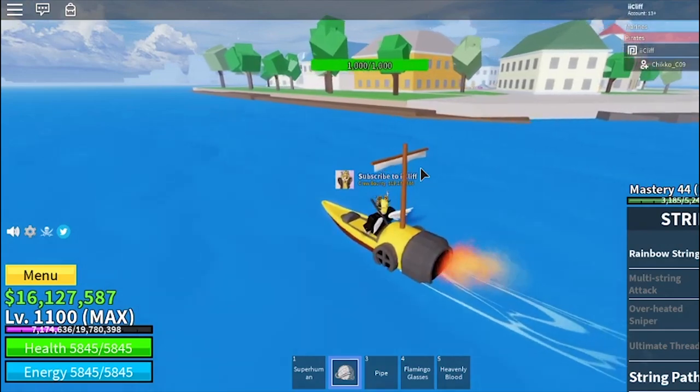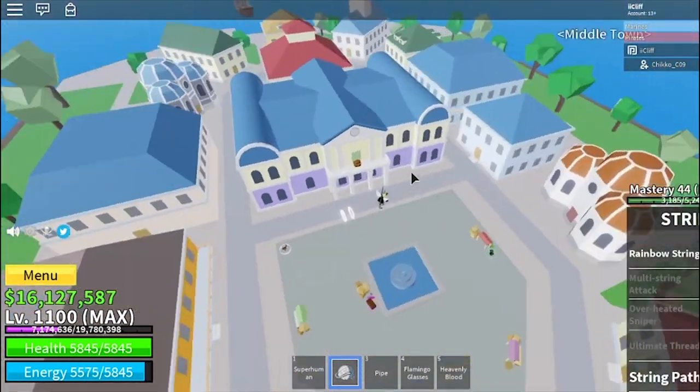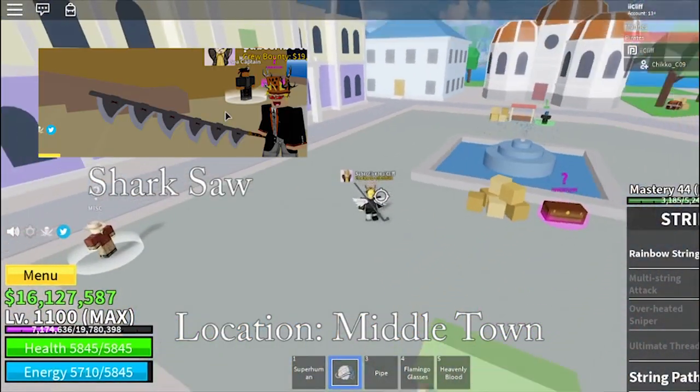Some swords can be obtained from Boss Drops. The first sword that can be obtained by Boss Drop is by killing the Saw. The Saw spawns in this place, in the middle town. After killing him, you'll get something called the Shark Saw.